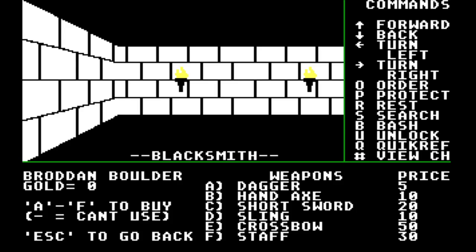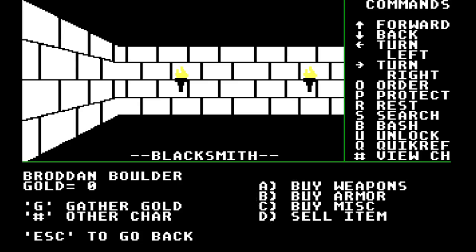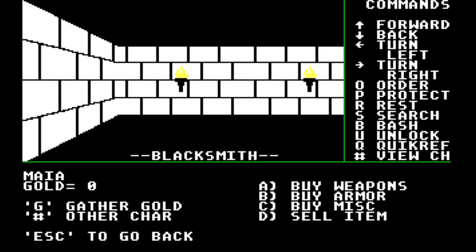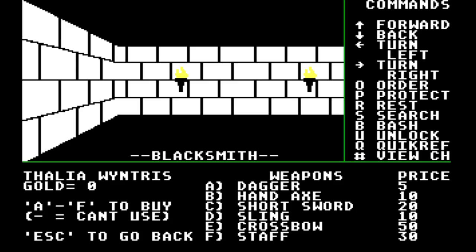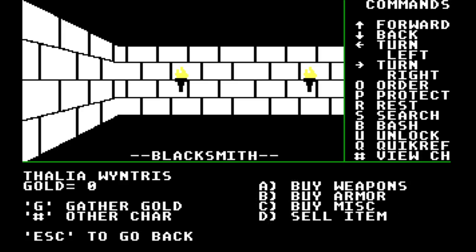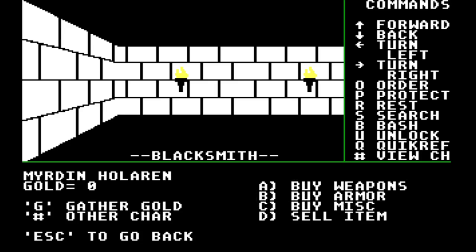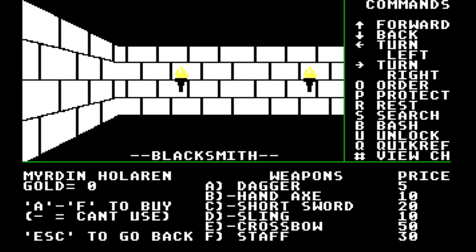It says a minus sign means he can't use it. So if I go back, a different character — Maya. She doesn't have any gold either. Armor? Thalia. Thalia is an archer, so this should be... Hand axe? No gold. Does she actually use all that? Thalia can only use a staff. I guess everyone's able to use a club for some reason. Yeah, because he's a cleric — he can't use weapons. Doesn't really do the whole hand-to-hand thing, I guess. And Mirrodin should be similar — staff and a dagger you can use there.